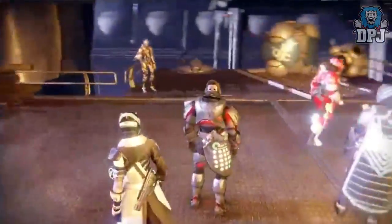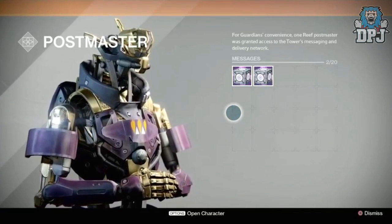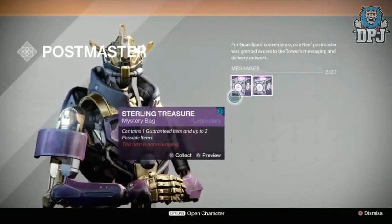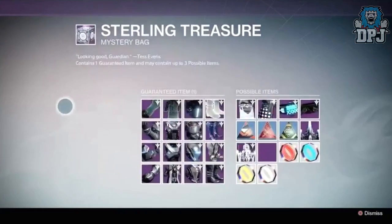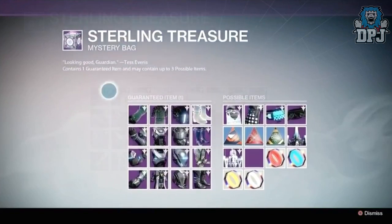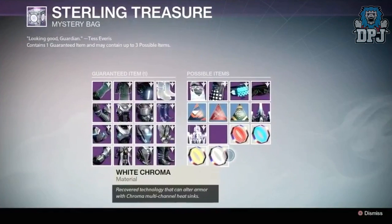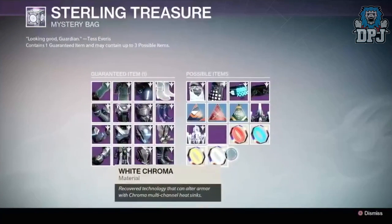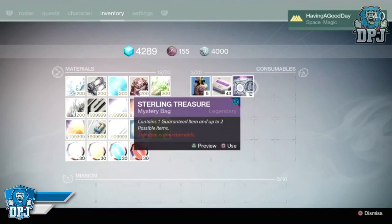How do you get these Chroma Glows? The only place you can get these is from the Sterling Treasure mystery bag. The Sterling Treasure is something you can earn for completing the level 41 Prison of Elders, completing a weekly Crucible activity, or you can buy them from the Eververse for silver currency - I believe it costs 200 per bag. Before you open your mystery bag, you can preview its contents - there's quite a lot of loot included, including the four Chroma colors. It's random what you receive, so nothing is guaranteed, but the mystery bag does guarantee one reward from the guaranteed items and up to three possible items.